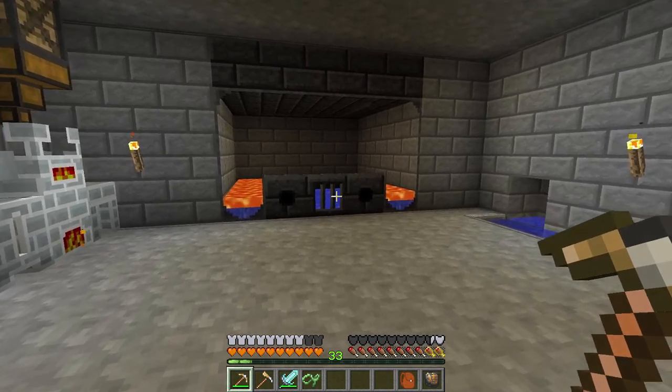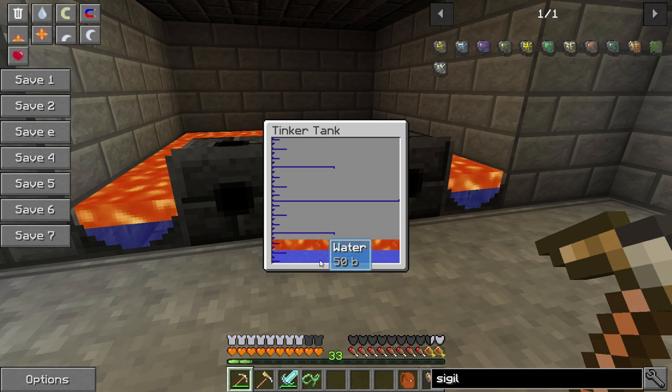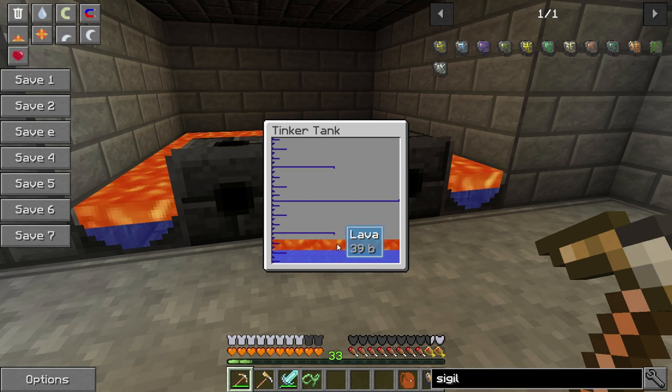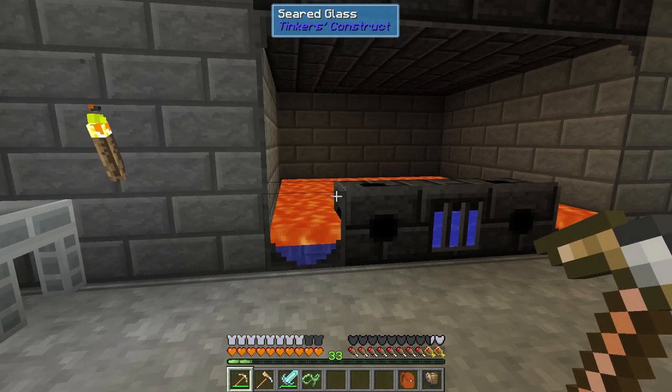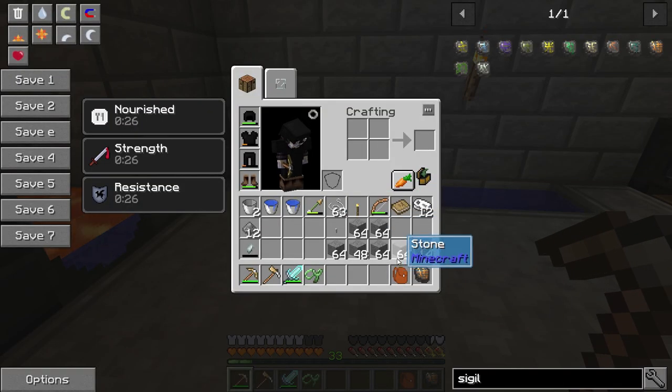Over here, we got the Seared Tank. This thing's pretty cool - it can hold liquids, it can hold different types of liquids and they don't mix. So it's pretty cool for just liquid storage. I have lava here and I have water. I went and got some more lava in between episodes - that wasn't a big deal, but it was another trip.